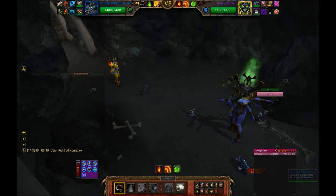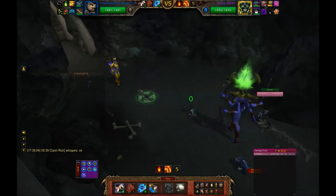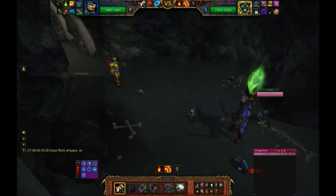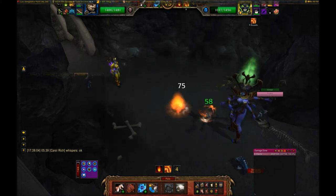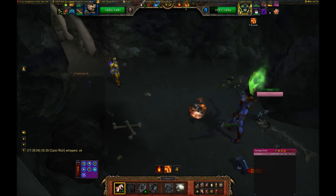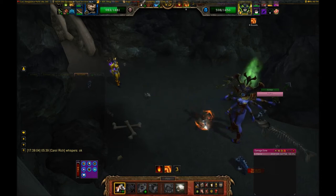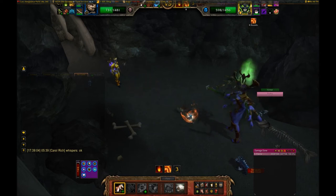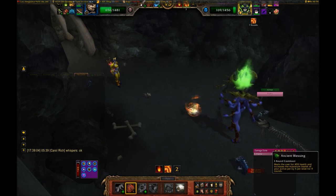She's just going to switch your pets out, so pick anything to open with. Once your correct pet is in the battle, go ahead and use Bone Bite. Do Bone Bite again. It's not going to kill him, but we do want to heal, so toss up an Ancient Blessing.